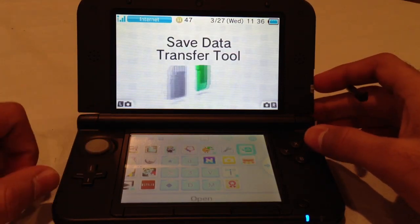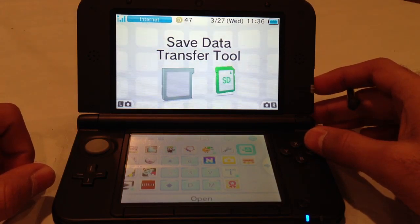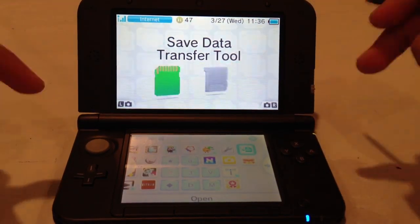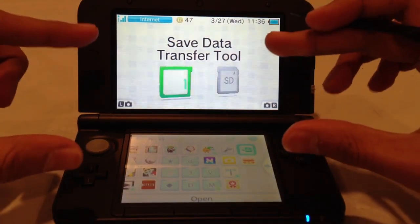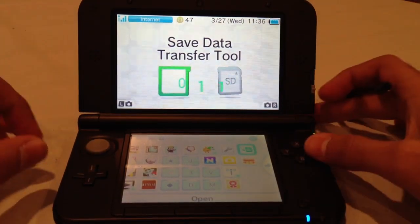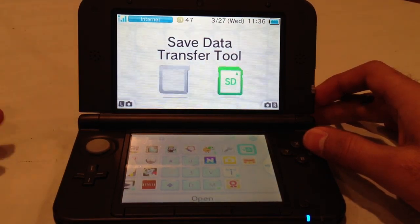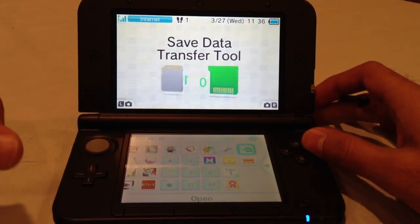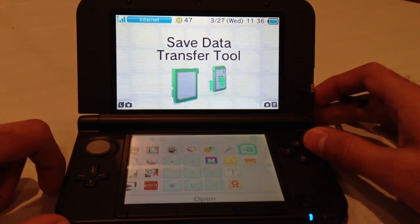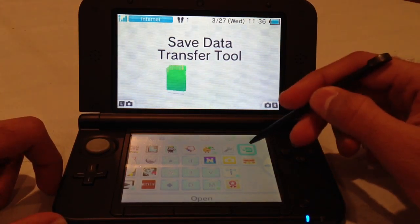But this is the save data transfer tool. I'm about to use this to transfer my save data from the game cartridge to the 3DS, so that way I can use it on the downloadable version — because game cartridges save the data on the cartridge itself. So you can't use the same save data unless you actually transfer it over. And once you transfer it, you cannot transfer it back to the cartridge — it's only a one-way thing. So I'm going to go through this process.